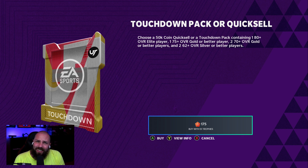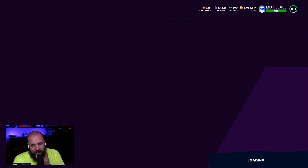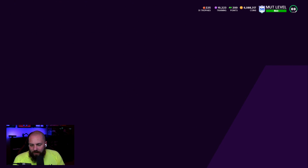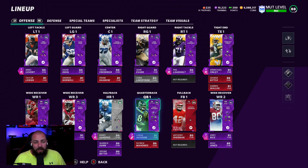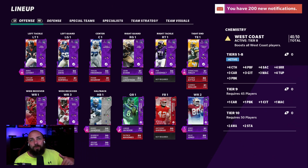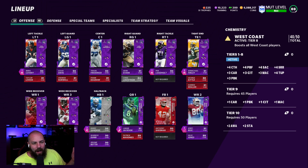In the past, I felt like the Madden Coach had some value if you started from the beginning of the year because you were getting these global boosts on chemistries. Now you're not. Is it worth it? For me, I'm going to go for it still — that's just the truth. One of the main reasons is it's going to help with some of these scheme chemistries because now you can get two tiers. You can get 50 out of 50 on stuff as opposed to 30 out of 30. Like West Coast in the past stopped at tier six, but now you can get plus fours on some stuff.